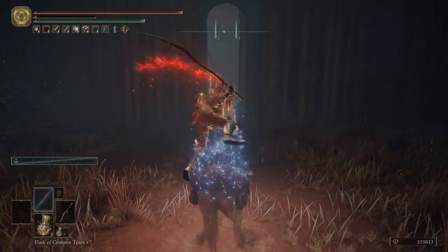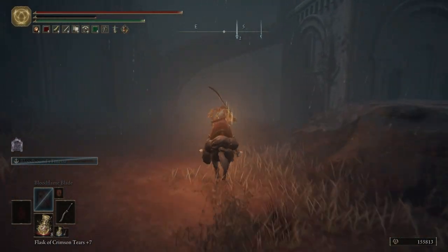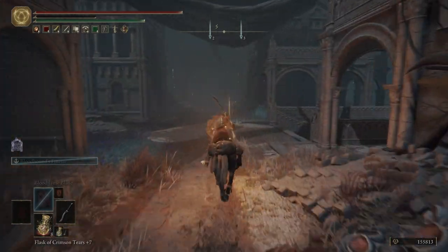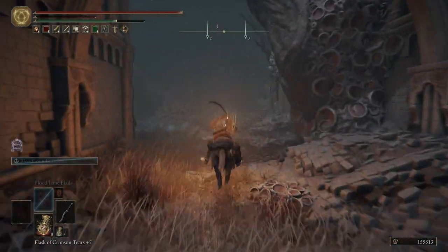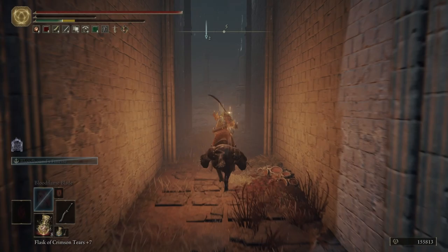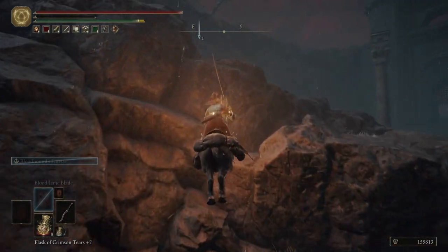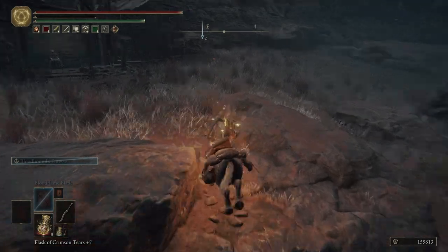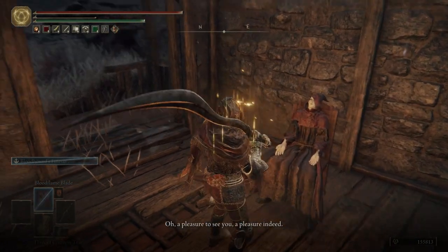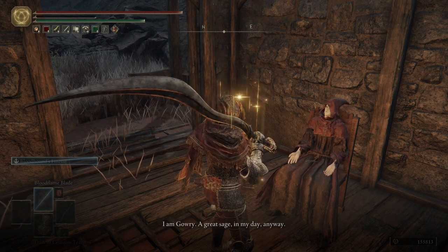Let's go ahead and hop on Torrent. We're going to head to our second marker now. Just ride through Celia here - you can kill that guy if you want, I'm not going to bother with any more enemies. And then off to the left we're going to hop up here, but be very careful, there is a big dog over here - try not to get its attention. A pleasure to see you, a pleasure indeed. I am Gowry, a great sage, in my day anyway.